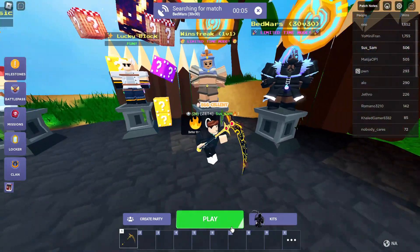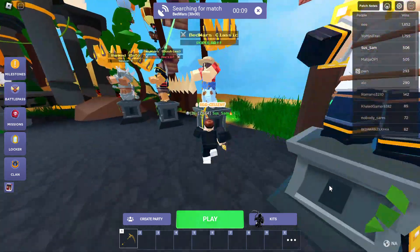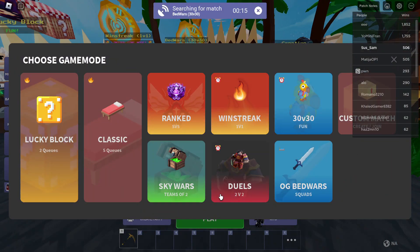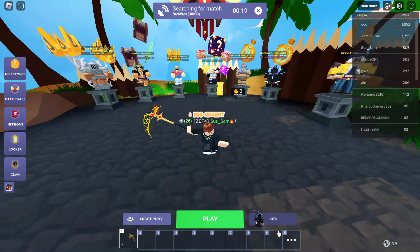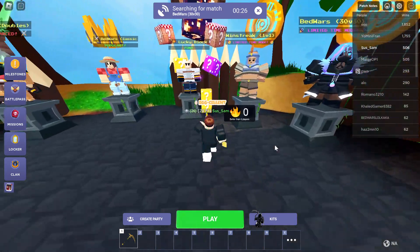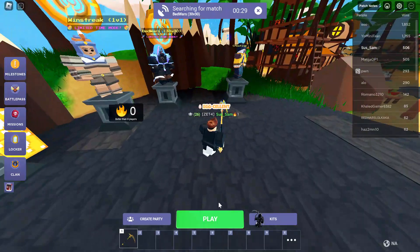For some reason the OG Bedwars isn't showing up here, but we can still view it right here. We can't select it though. And yeah, duels I don't see either. There's win streak, 30v30, rank, and other game modes, but those two game modes are not visible in the main panel — they're only at this other panel for some reason.